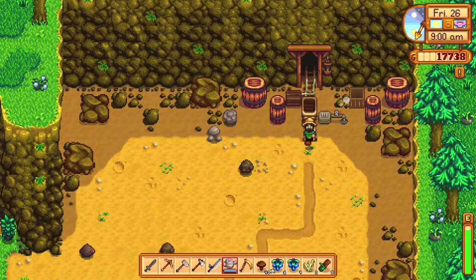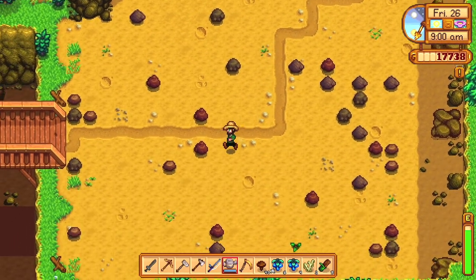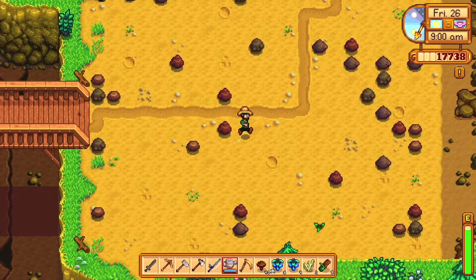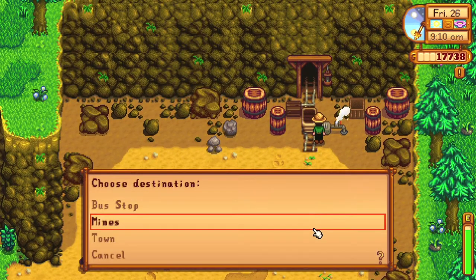Let's go to the quarry real quick. Not a lot going on here. I still need to get all of those stones for Robin. This is going to be difficult to pull, but might be able to manage it — key phrase: might.